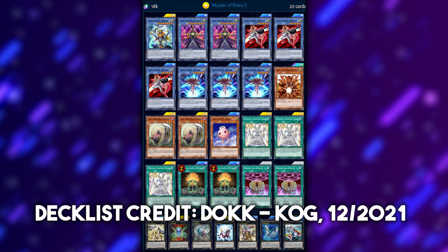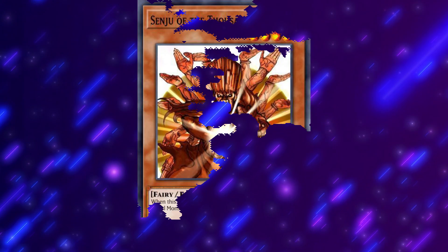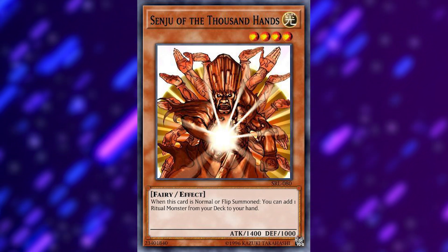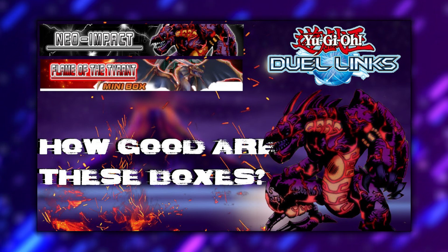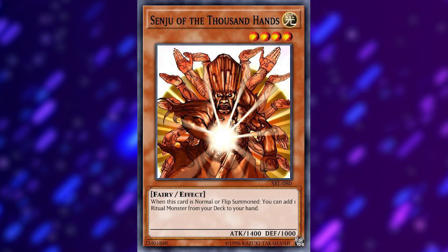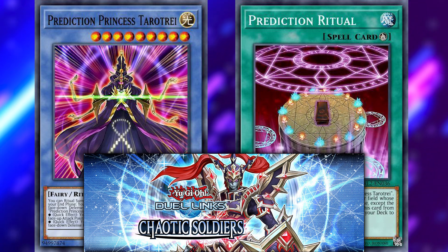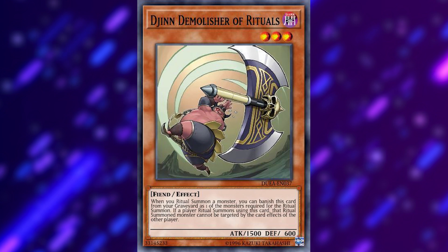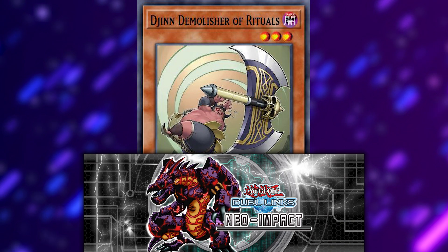It's a quicker OTK ritual deck with Dakini being able to clear out monsters, Editen boosting your Cyber Angel's attack, and Benton who can inflict effect damage and search. The main thing is actually going to be the non-archetypal searcher like Senju of the Thousand Hands, who can search any ritual monster on his summon. He's available in Neo Impact, the second ever main box in the game. Some newer builds are running the gimmicky Prediction Princess cards from Chaotic Soldiers, and they also run some of the Dijin cards that give ritual monsters good effects or protection when used as their materials — all of which are either free to play or in half-off boxes. Sometimes Senju is only run at one copy, which makes this easier.